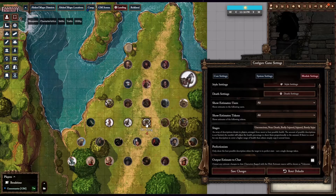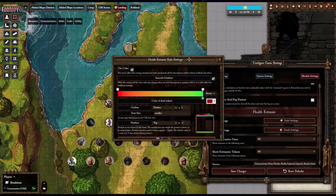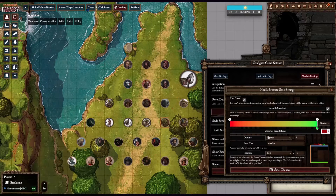The second merit of the Health Estimate module is how it improves the quality of life as a game master. Game masters are often asked by players how damaged allies and enemies look in combat. The Health Estimate module provides easy descriptions for you to give. Furthermore, some game masters have trouble enabling Foundry VTT to ensure that each character token has their health bar displayed by default. The Health Estimate module is an easy alternative to working through that frustrating problem.